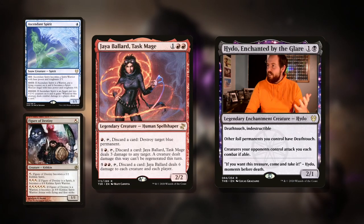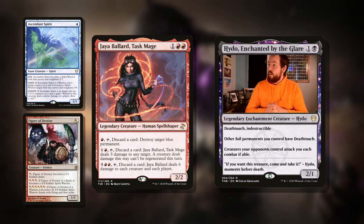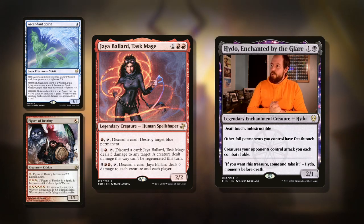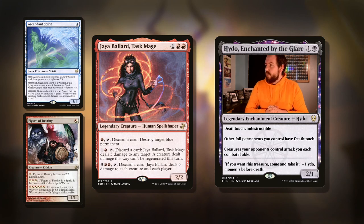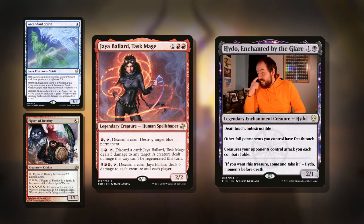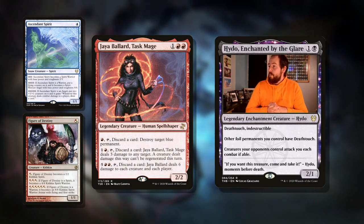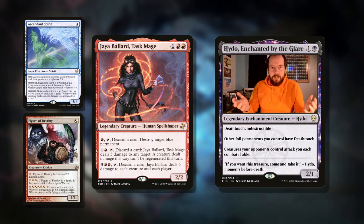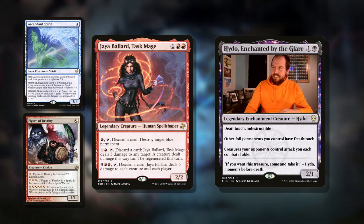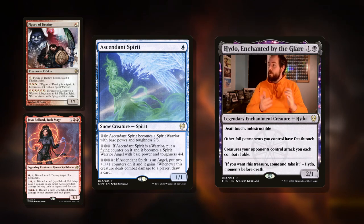So why not play an entire deck that's just words? Jaya Ballard, Task Mage is three mana for a 2/2 human spell shaper. Pay a red and tap it, discard a card: destroy target blue permanent — that's a Blue Elemental Blast reference. Pay two and tap it, discard a card: Jaya Ballard deals three damage to any target, and a creature dealt damage this way can't be regenerated — referencing another classic spell. Pay five and tap it, discard a card: Jaya Ballard deals six damage to each creature and each player — that's a Wheel of Fortune style board wipe. If you can give her lifelink somehow, you'll be gaining tons of life. Then Ascendant Spirit is a single blue snow creature, a 1/1 spirit that levels up through snow mana payments into a 2/3 warrior, then a 4/4 flying angel, dealing combat damage to draw cards — lots of words.